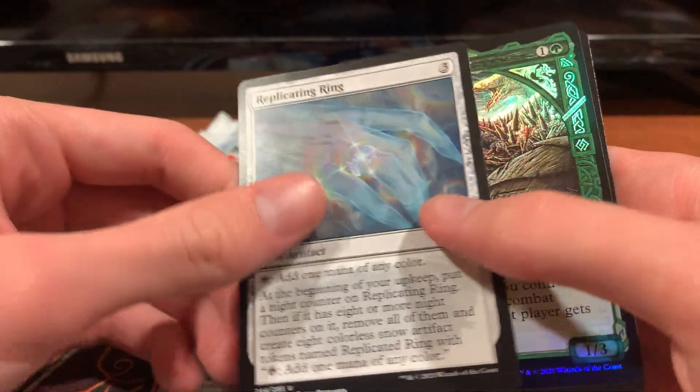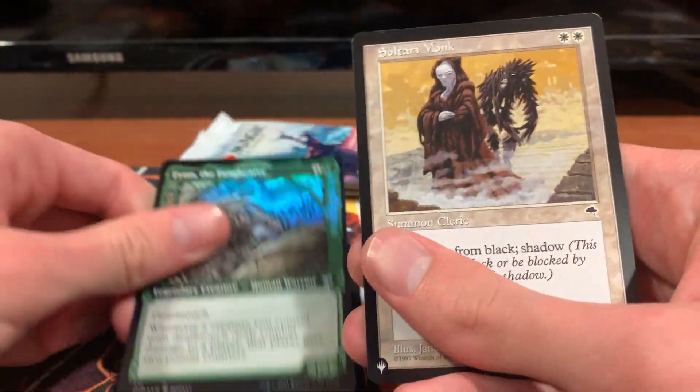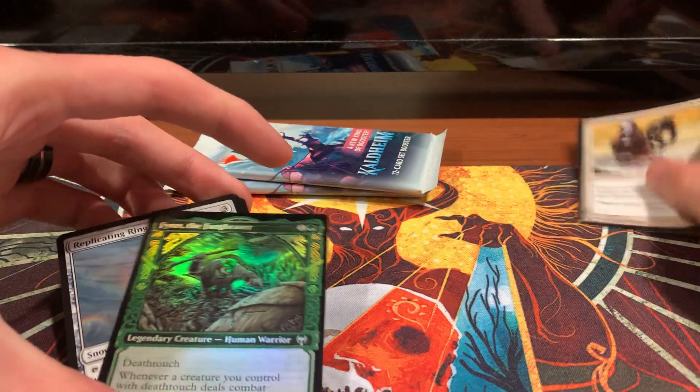We also have another Replicating Ring, an alternate art Finn the Fang Bearer, and a Sultai Monk from Tempest. Pretty cool. I'll set that one to the side — keep all my reprints separate.